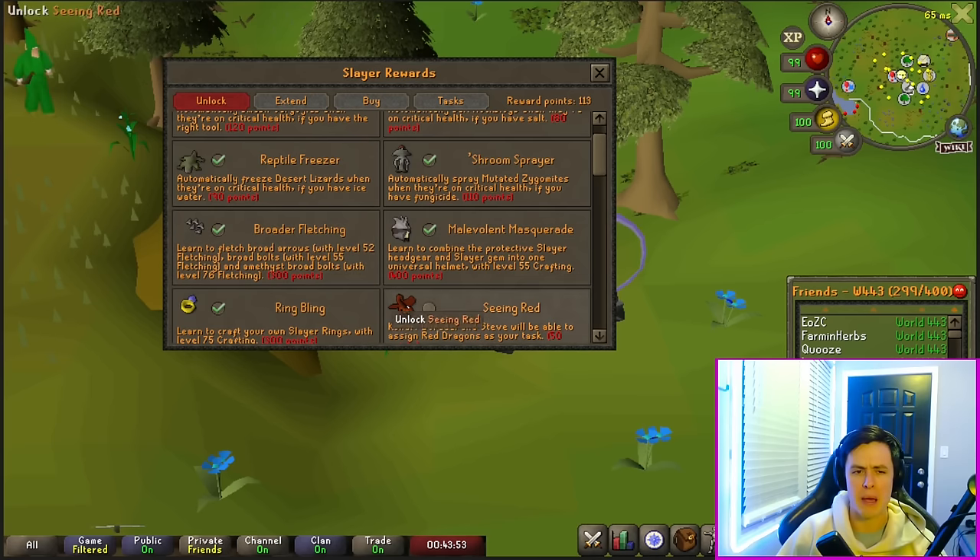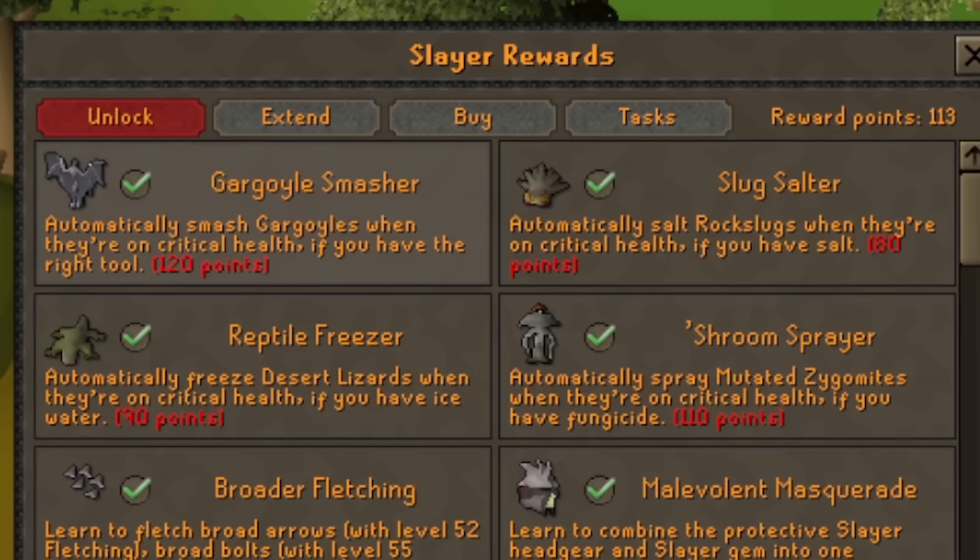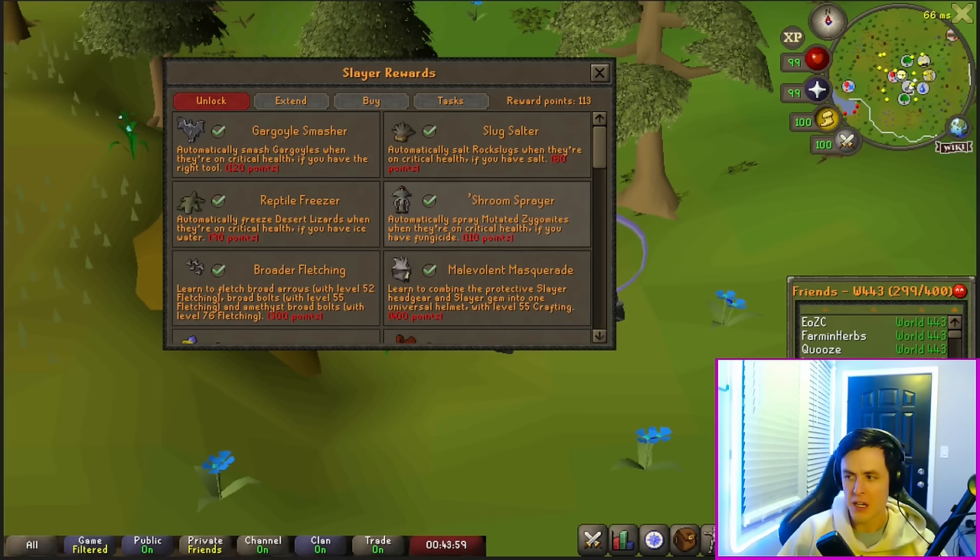Broader Fletching is more for Iron Men so you can make broad bolts. The Gargoyle Smasher, Slug Salter, Reptile Freezer, and Shroom Sprayer are all good quality-of-life unlocks. Basically, all of those monsters have an additional Slayer item that you have to use on them — without this perk you do it manually, but with it, it happens automatically.